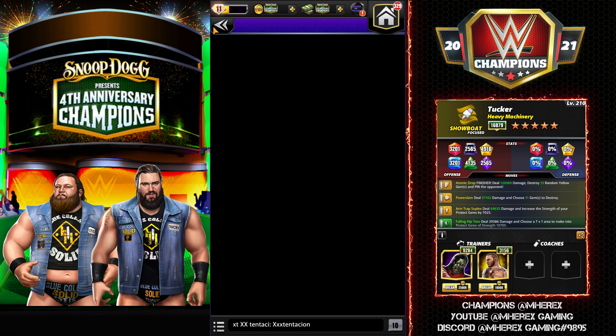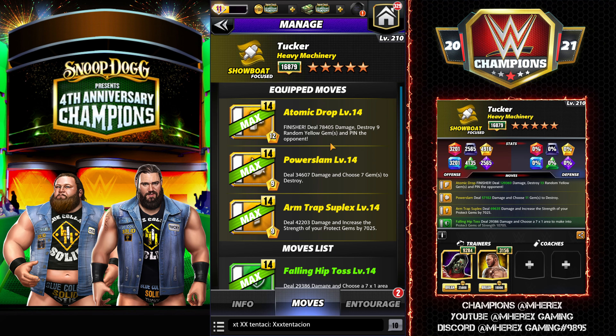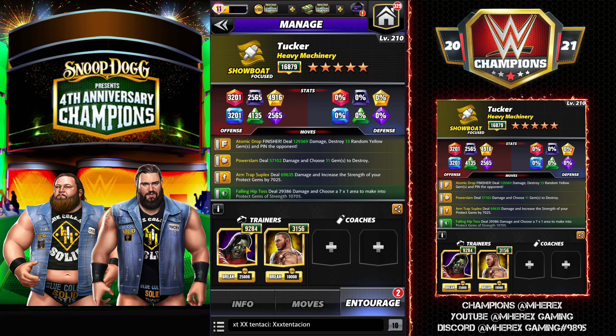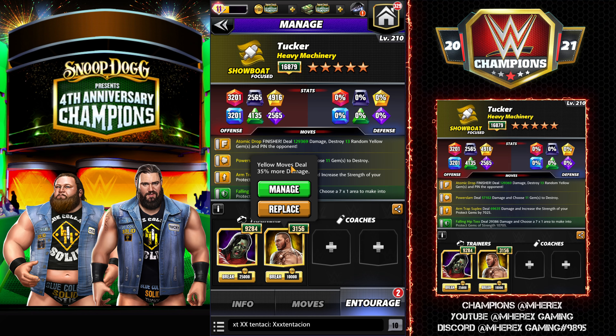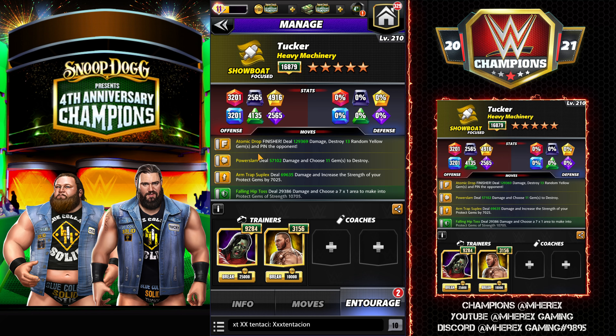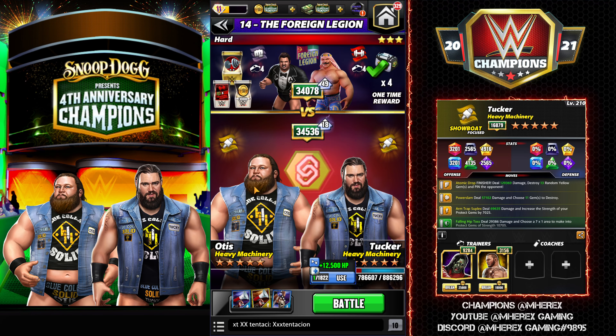Tucker is going to come in as a hot tag running his triple yellow build. We're using the Atomic Drop finisher at 12 MP dealing 78k damage, destroying nine random yellow gems and pinning the opponent. Power Slam is 9 MP dealing 34k damage and choosing seven gems to destroy. Arm Trap Suplex deals 42k damage and increases the strength of protect gems by 7025. For trainers we're focusing completely on yellow move damage — Nakamura at 9k so destroys hit four more gems each and yellow moves do 30% more damage, and The Viper so yellow moves deal 35% more damage. That puts his move damage quite high: almost 130k on the Atomic Drop, 57k on the Power Slam, and 69k on the Arm Trap Suplex. We also have the Heavy Machinery tag link which gives a 100% gem damage boost to the yellow gems they're both targeting.